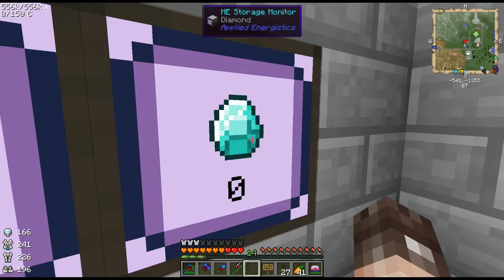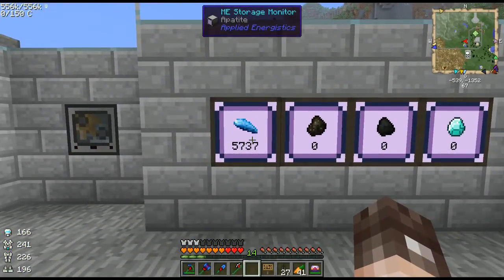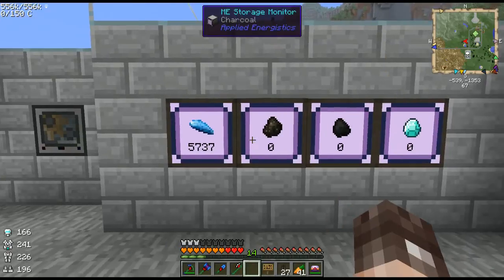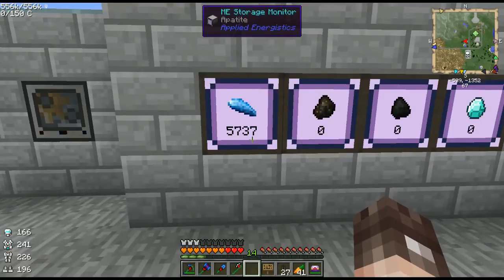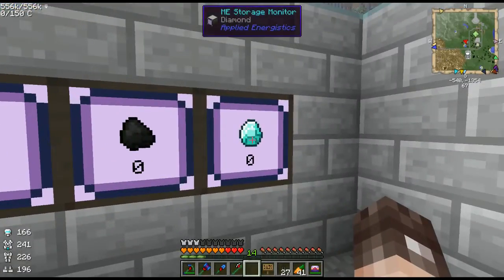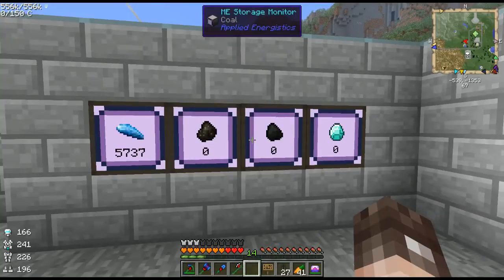Hey everybody, I'm Sigari. Today I'm going to be showing you guys how to make diamonds out of apatite. Now I'm sure a lot of you are thinking, how do you do that? Because that seems ridiculous. Apatite is an extremely common forestry item found all over the place, and diamonds are only found between levels 8 and 16. So how do you do that? Well, I'm gonna show you.